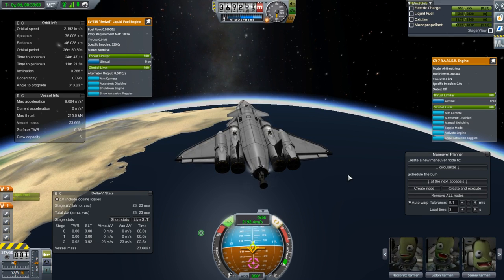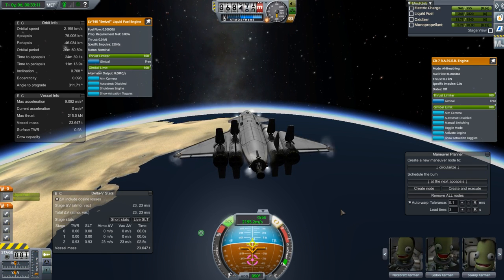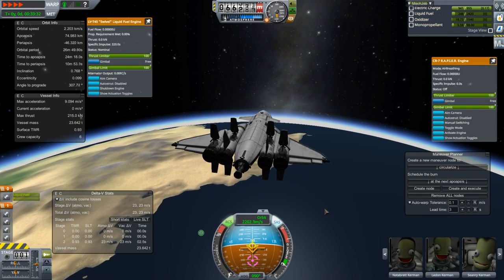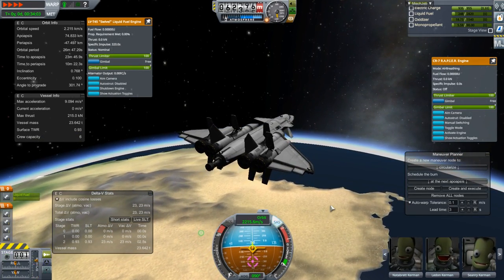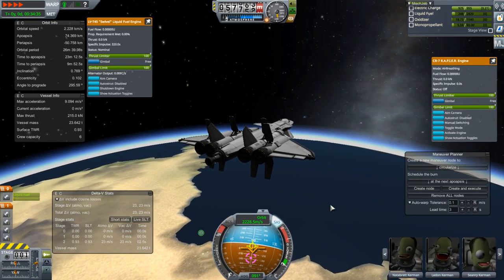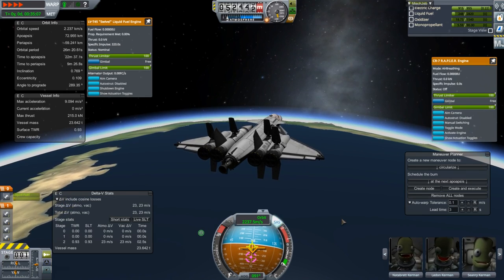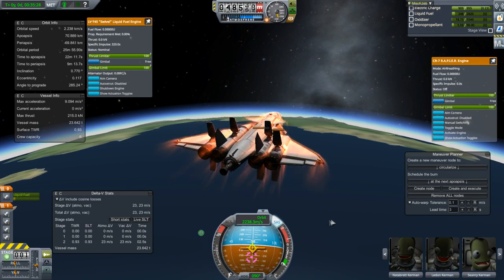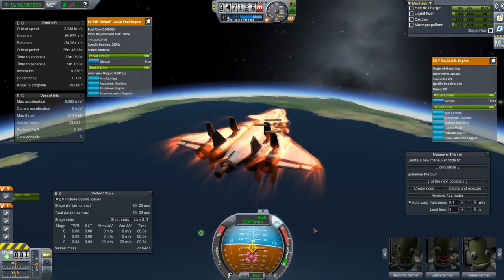We're going to skip the deorbit burn as it's kind of pointless. Here we're lining up to make sure we're not going to burn up on reentry. We deploy the air brakes because those are pretty important for slowing down, and hit time acceleration since it's going to take a while to get down. I usually do four times physics acceleration until I hit reentry effects, because there used to be a bug — if you were doing physics acceleration while hitting the atmosphere, you'd actually slide further through than you were supposed to, since the game was skipping physics calculations. You'd be going faster and faster, lower in the atmosphere, getting higher reentry effects. Basically you weren't being slowed down — it blew me up a few times.